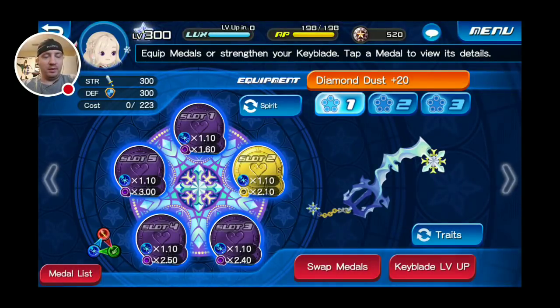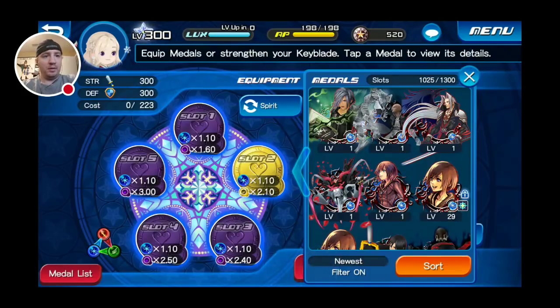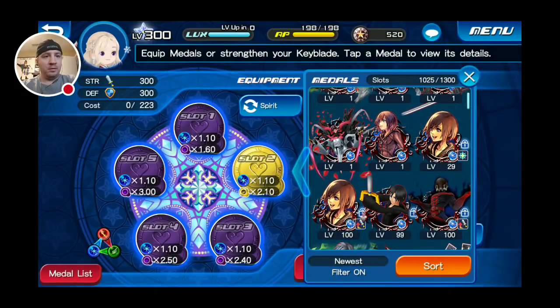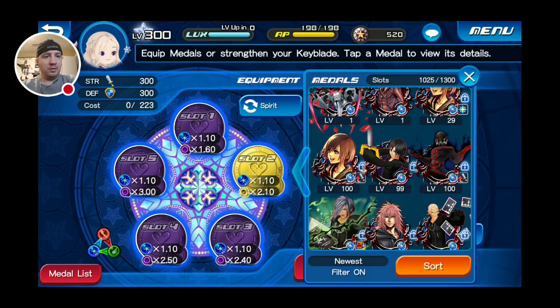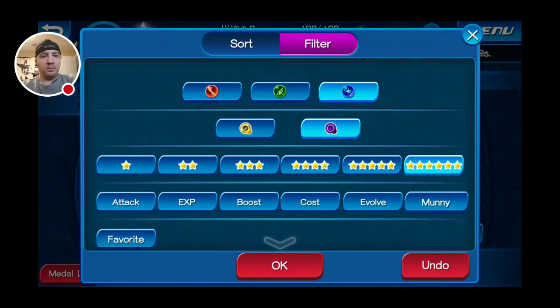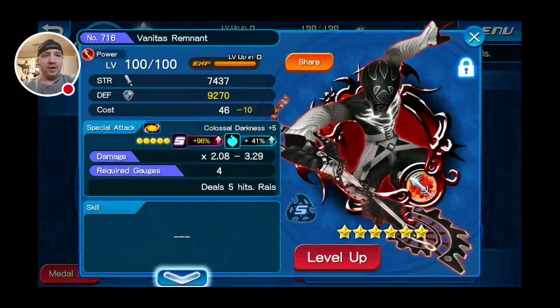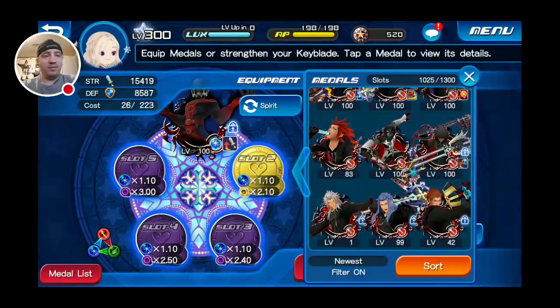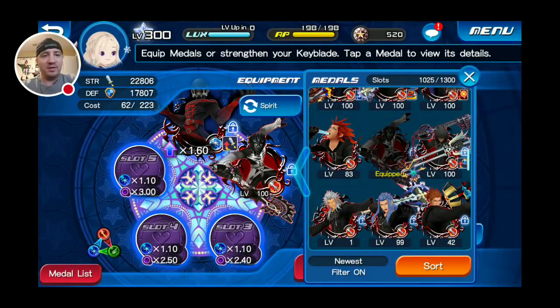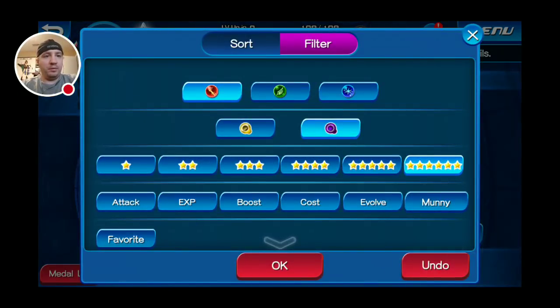We'll play with this one. Let's go take my magic setup again real quick. Let's grab a Vanitas again and put him here, then change it up a little bit — we'll grab the other Vanitas I have as well. Vanitas Remnant, that's right. And now back to my magic reverse.